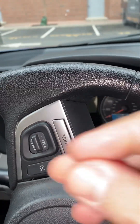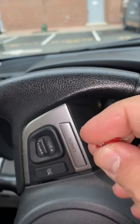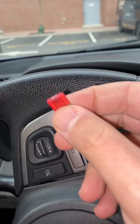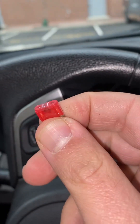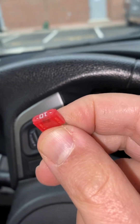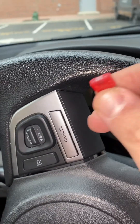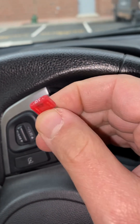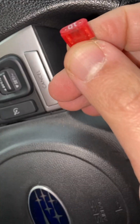I recommend: if your car doesn't start and you have a good battery and everything looks fine, look for this fuse — it's the main reason your car won't start. This fix works for the Subaru Forester and all other Subarus. I hope this video was helpful. If you like it, please hit subscribe and wait for my next video. Thank you and have a nice day!